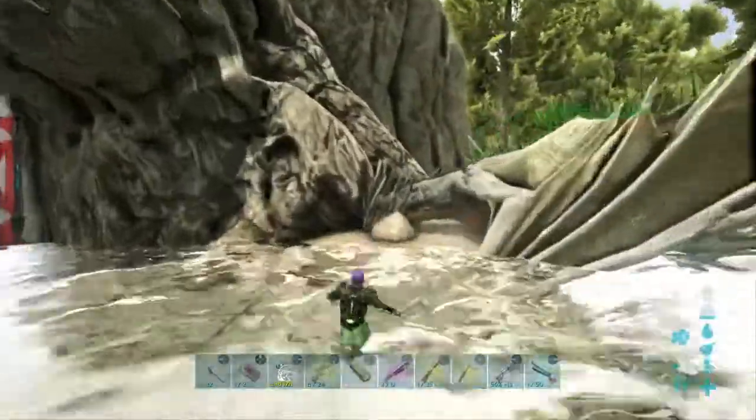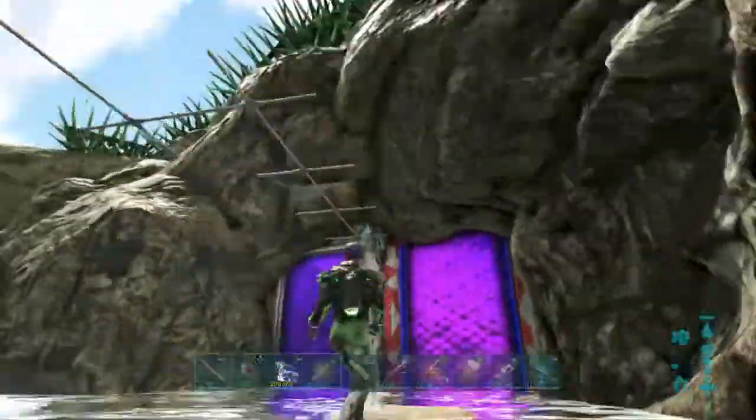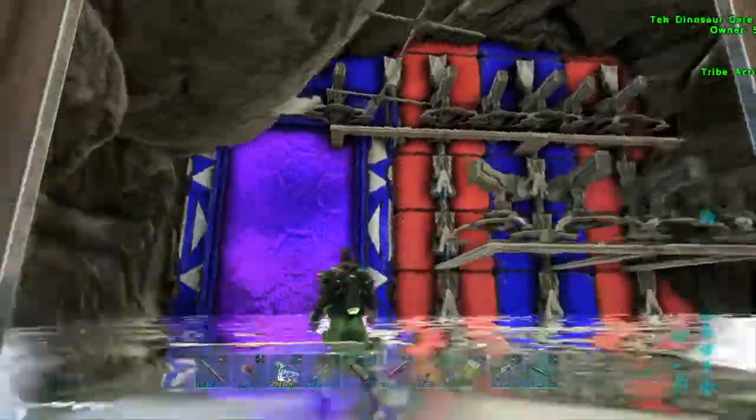But we have done a little bit outside to stop wild dinos and stuff — just a little landing area with spike walls covering it. Here is our entrance, so as you go in, a couple of tech dino gates and then a bunch of turrets, a nice turret wall.